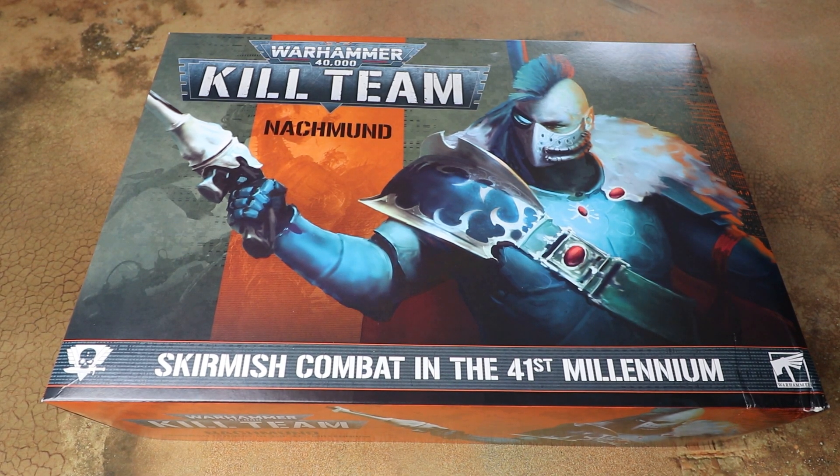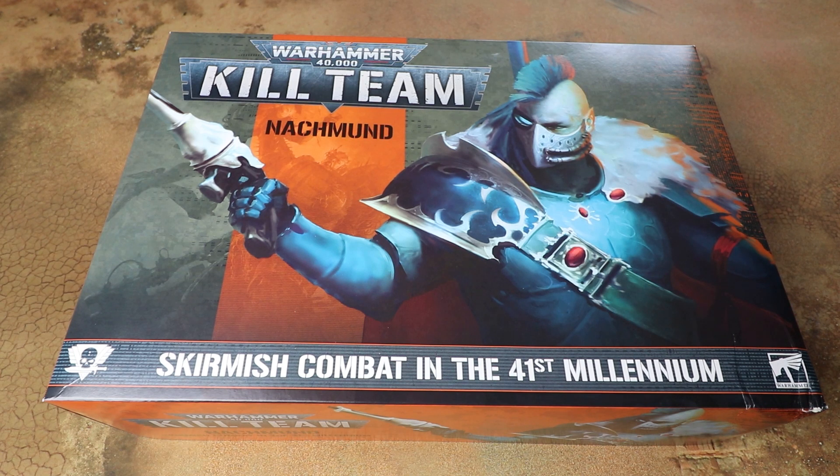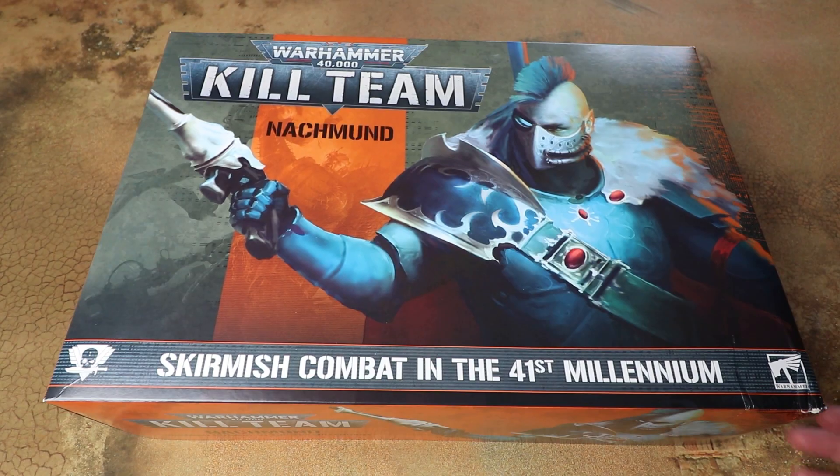Hello and welcome to another Sprues and Brews video. Today we're having a look at the new Kill Team Nachmund box, the latest expansion for Kill Team. We've seen a couple of these now. Back last year we saw Kill Team Octarius come out, which included the Orcs and the Death Core of Krieg. Recently we had Kill Team Chownaath with the new Sisters of Battle versus the Tau, and now we have Kill Team Nachmund that pits the Chaos Space Marines against the brand new Eldar Corsairs.